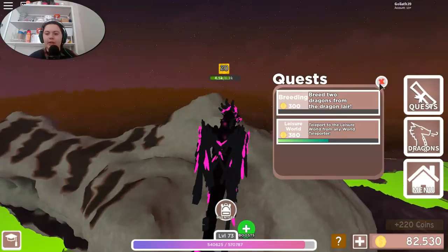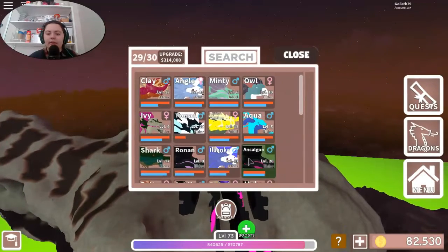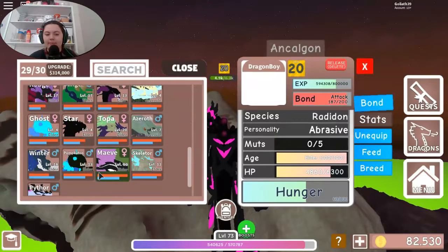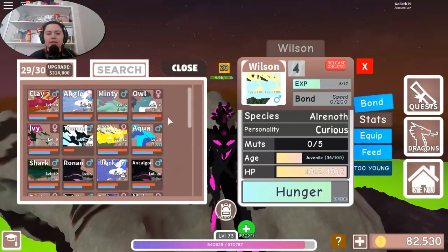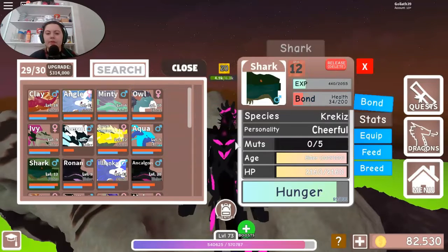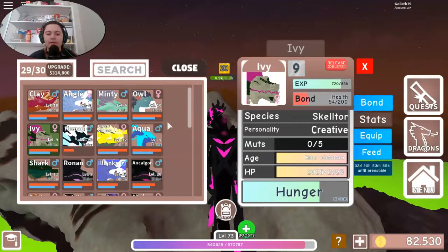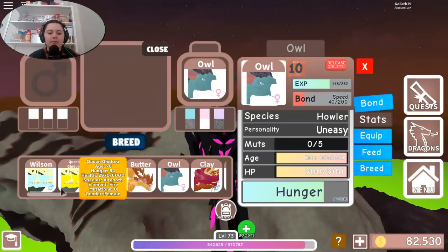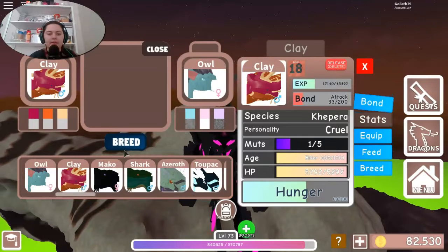Which two shall I breed today? Let's see — Kalgan is available, but I don't think Mave is. Mave's got another couple days. Wilson is too young. Oh yes — the sharks! Ivy and Skeletor have a couple of days. Maybe Owl? Try to get Sakura dragons — Owl and Clay. This will be interesting.